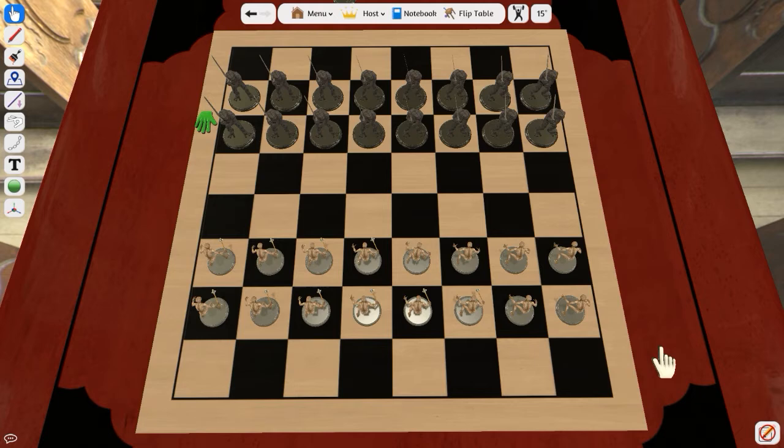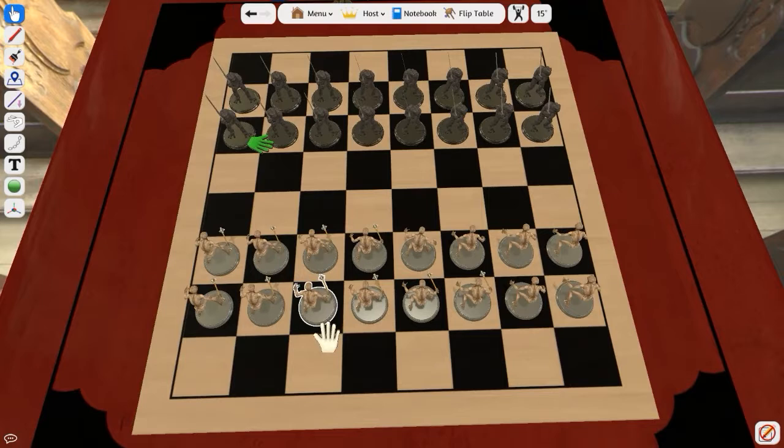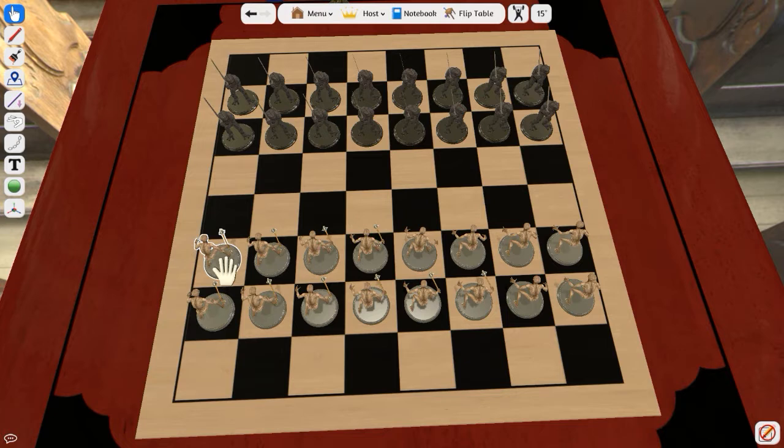My pieces are smaller than yours, Tony. White goes first, so I'll go first. Also, to be clear: getting to the back row is what you have to do to become a king — kind of like pawn promotion, for clarity.